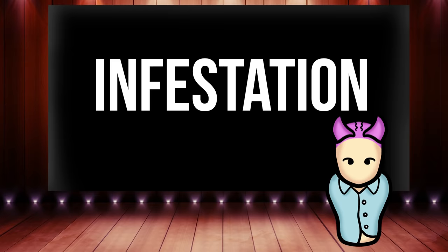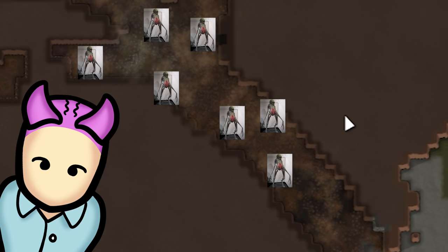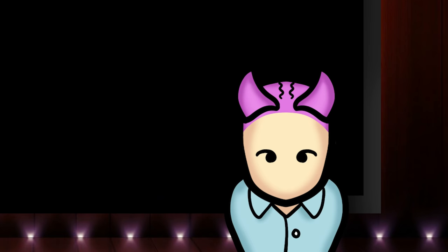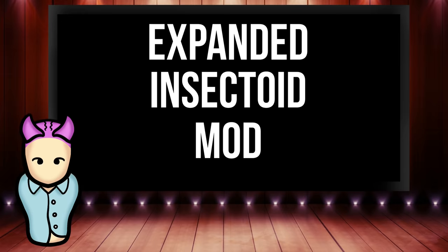So let's talk about infestations. Infestations are a major event type in RimWorld where a bunch of creepy alien insect toys start spawning within 30 tiles of your colony. This can happen either randomly or as part of a quest. Once this occurs, you'll need to clear the infestation out or it'll keep spawning more and more hostile insect toys until your colony gets overrun. I'll be explaining more about the mechanics of infestations, types of creatures, and how you can deal with them in this video. Plus, extra content from the Better Infestations and Vanilla Factions Expanded Insectoid mods.